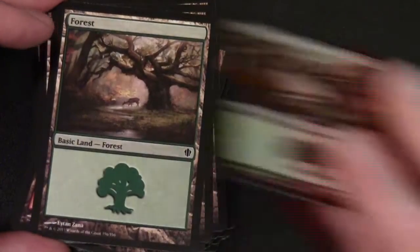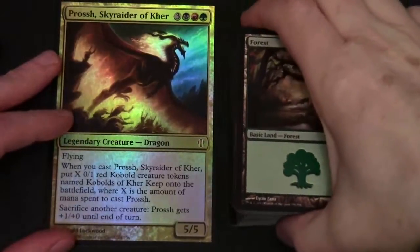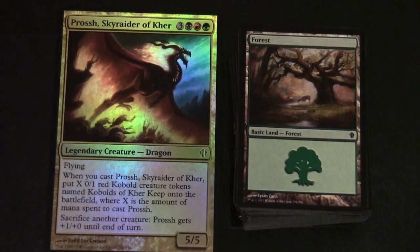Let's quickly go through the artwork. So there's our Power Hungry deck. As I said at the start, our lead commander is Prosh, Skyraider of Kerr.